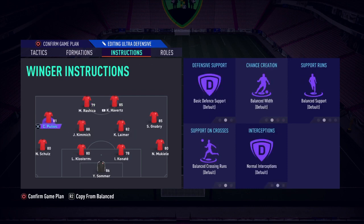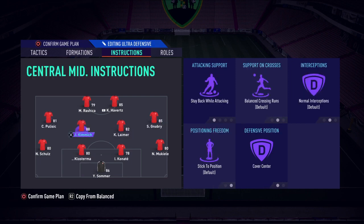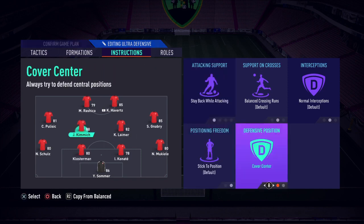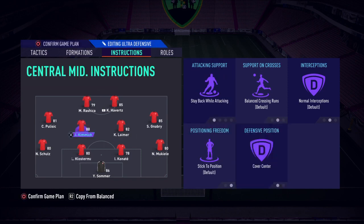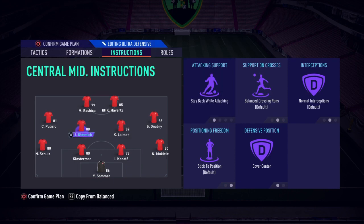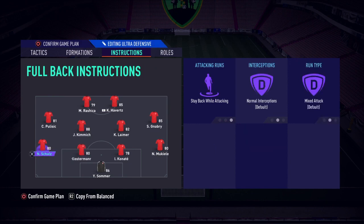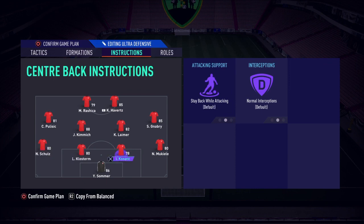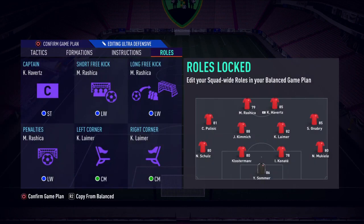I don't touch the left or right midfielders — they stay on default settings. For the two center mids, since mine are both defensive-minded, they are both on Stay Back While Attacking and Cover Center. You may want to change Cover Center to Cover Wing depending on your players. If you have a box-to-box center mid you can set their attacking support to Balanced, but I prefer two CDMs so I don't get caught out. Your full backs are on Stay Back While Attacking — make sure you have that set, otherwise you'll be caught on a counter with a 3v2 against your center backs.